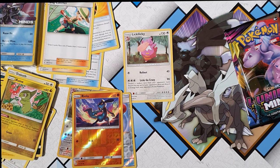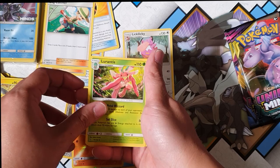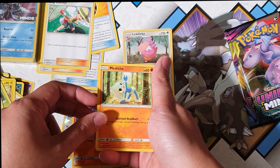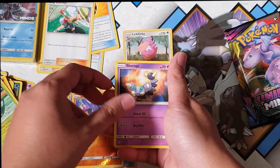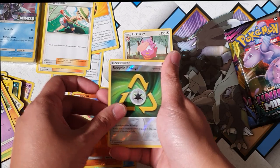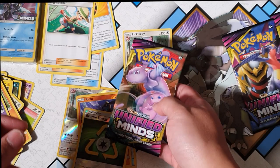This is our last pack — if we don't pull anything from here I'll be so sad. That's weird how they've reversed the codes so it's on the other side now. We got energy, electric, Lurantis, Meditite, Noibat, Shedinja, Skorupi, Recycle Energy, and a Noibat for the non-holographic. So we actually got nothing from that.